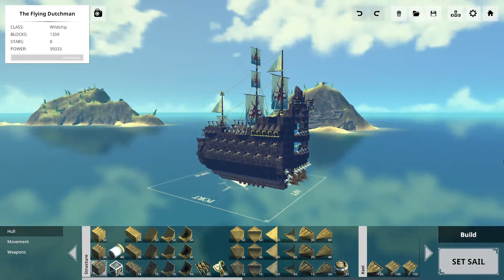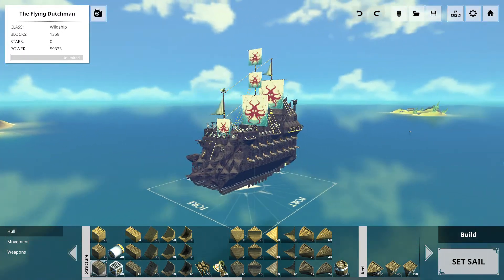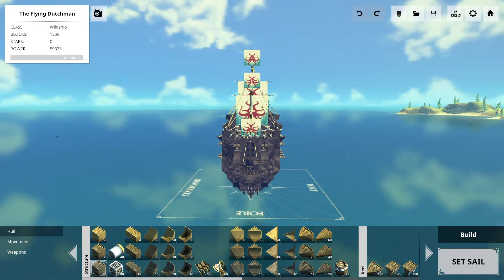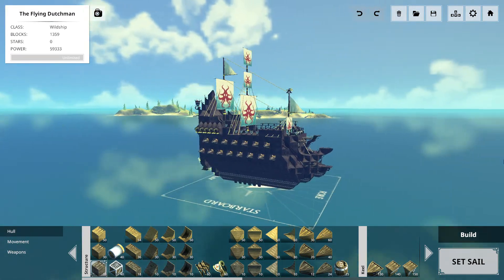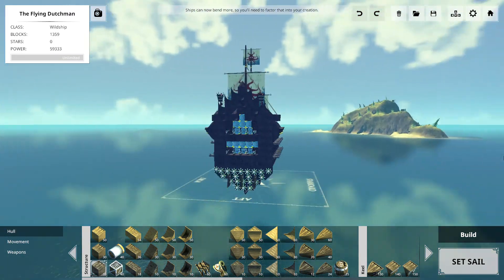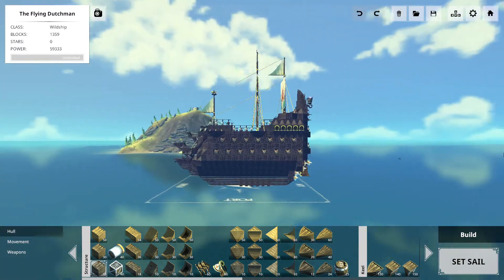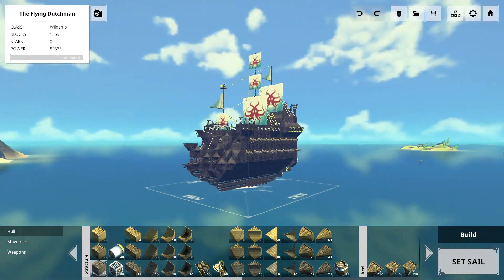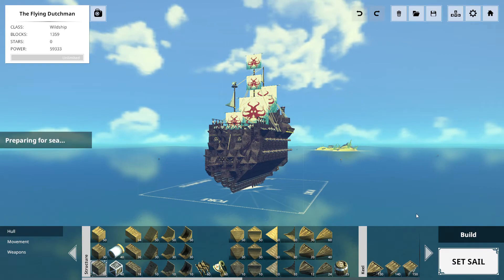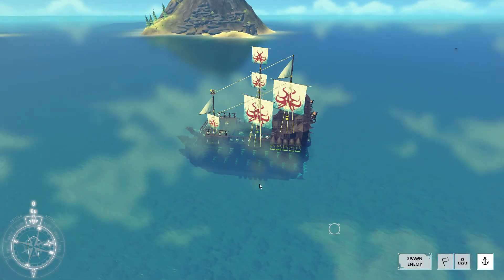If you go to my workshop, you will realize that the Flying Dutchman there is not the best looking, and to me it was a bit not really nice. So I decided to update it. Yes, this is an actual floating ship, but it has one big feature.